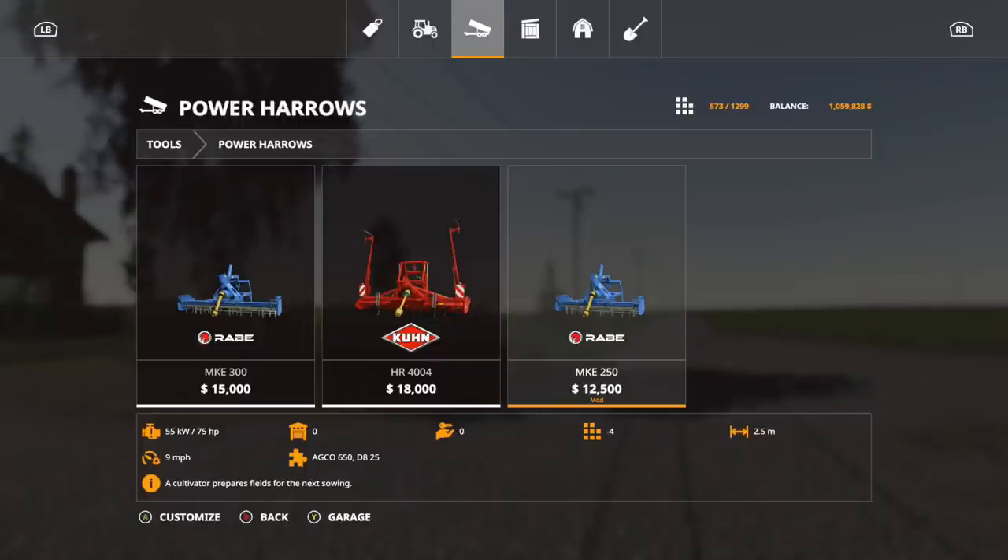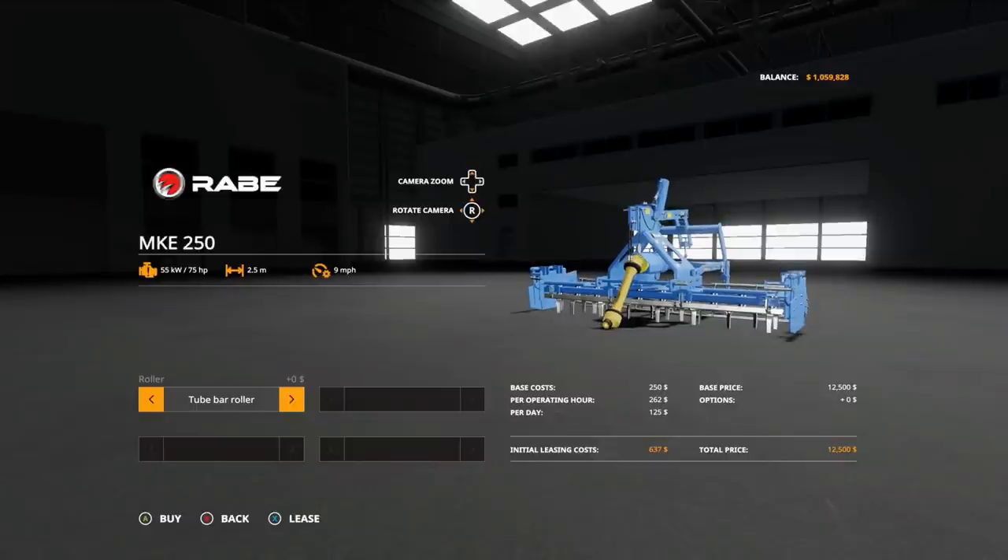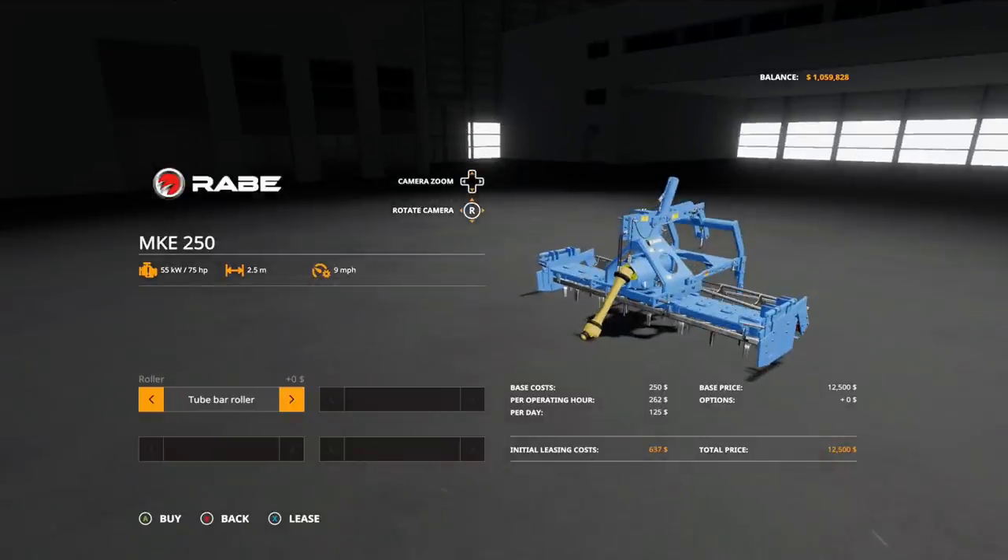This is the Rabe MKE 250 — $12,500, four slots, 2.5 working meters. This is a power harrow. It requires 75 horsepower. Options: two bar roller, tooth packer roller, and back to two bar roller.